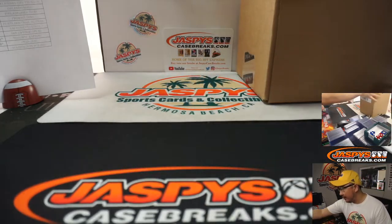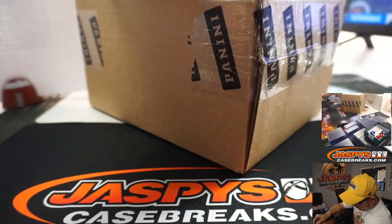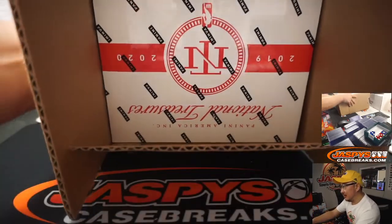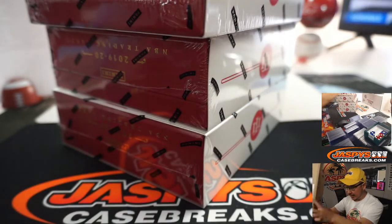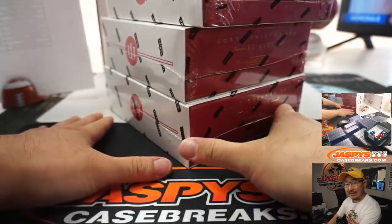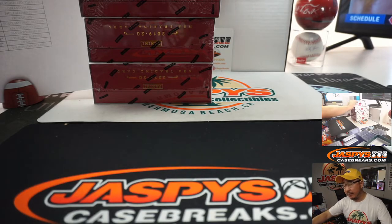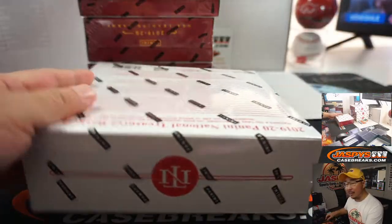We'll use this blank card right here to hide the cards a little bit. A bit of a different shaped box from what I'm normally used to in NT. Now there are many different layers and ways to get into NT basketball, so be sure to look at jaspiscasebreaks.com carefully and see all the different ways you can try to win and get in. There are still plenty of teams to buy straight up too, if you're not into the randomizing and winning.